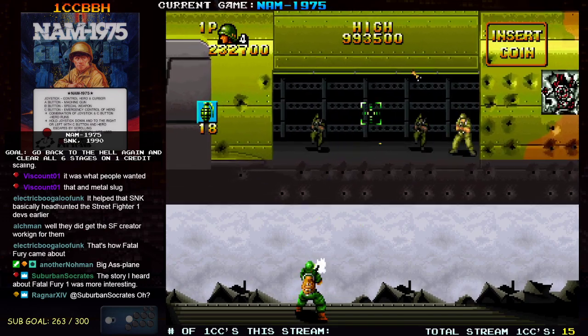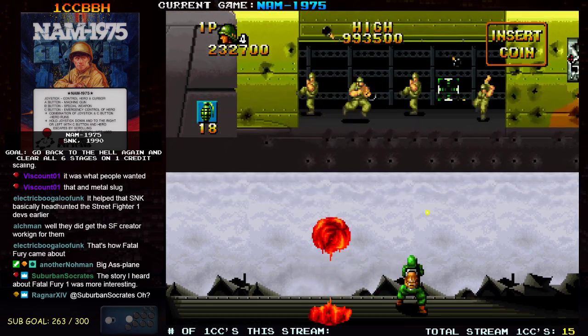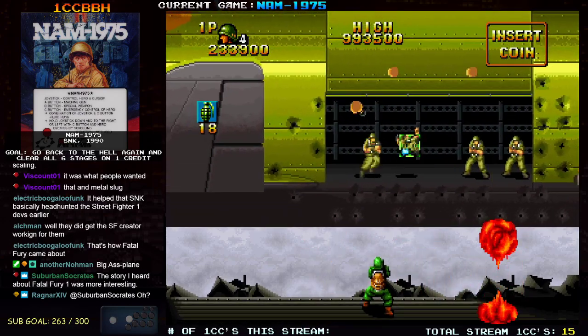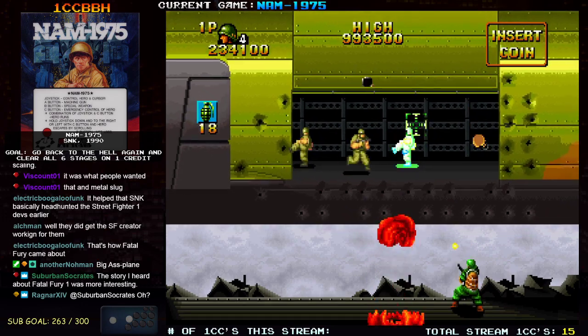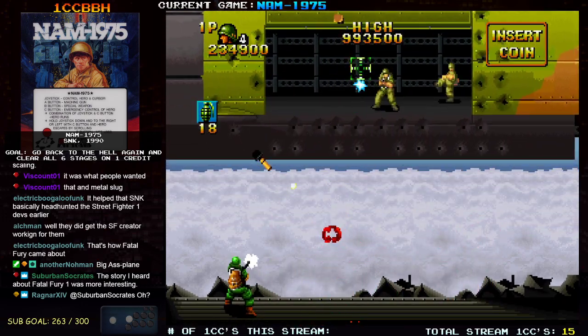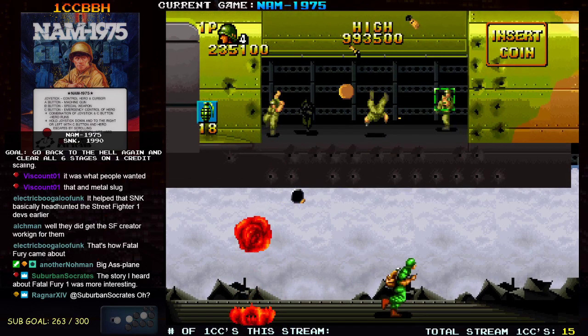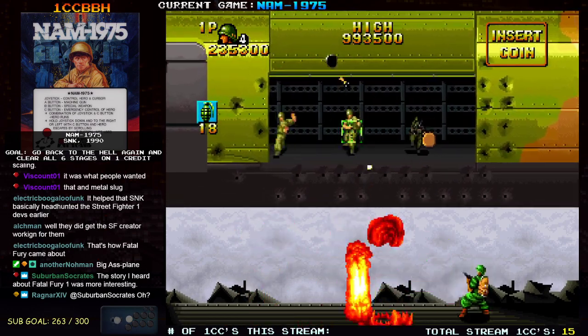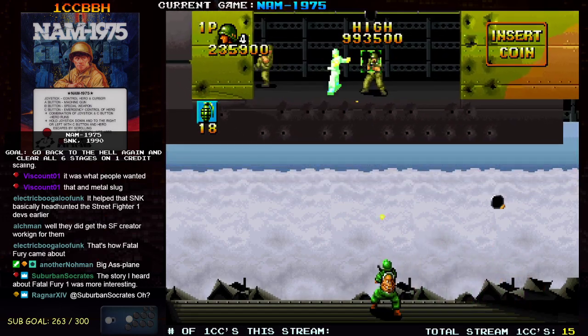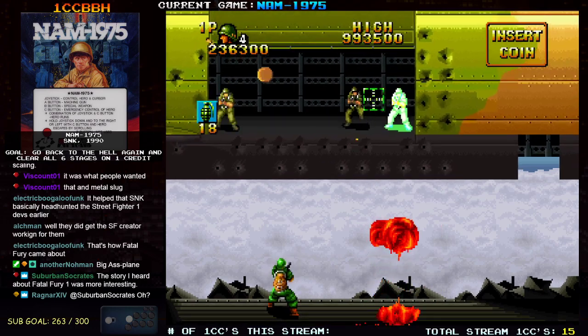I still think what happened with Fatal Fury 1 is that it felt like they were making Street Smart 2, but then Street Fighter 2 came out and they kind of retooled it a bit. The fact that it straight-up has the old music from Street Smart if you 1CC the game is kind of a giveaway.